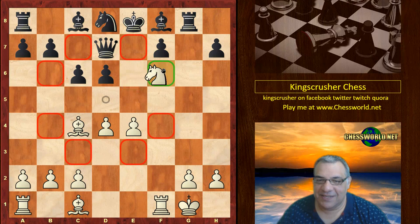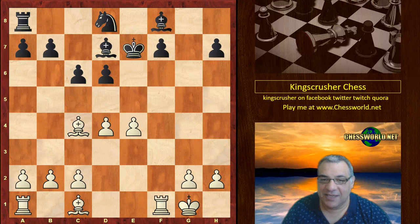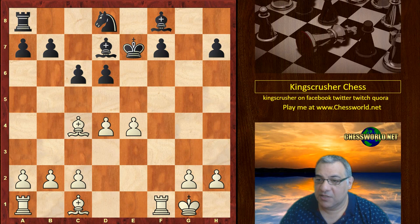Knight f6 check, and the delight doesn't end there because it's all check - taking this rook with check. White's regained his material with check, takes on d7, and he's the exchange up now - two bishops and two rooks against... he's the exchange up. Bishop g5 check and the game ended here, just 17 moves.